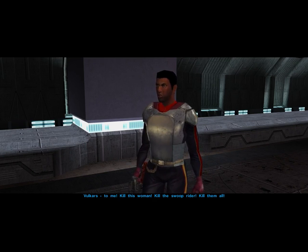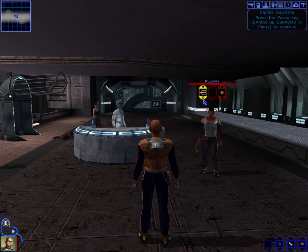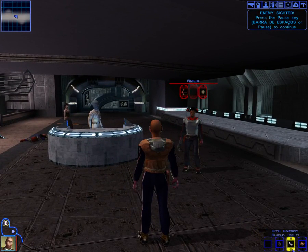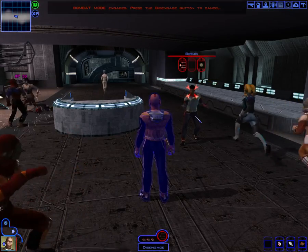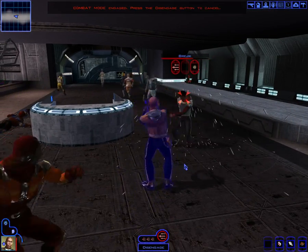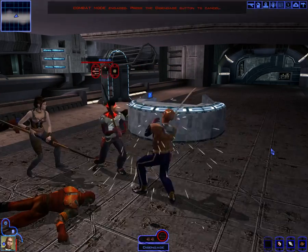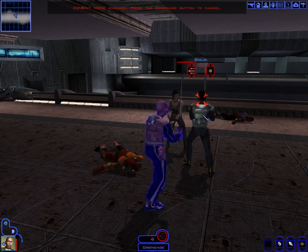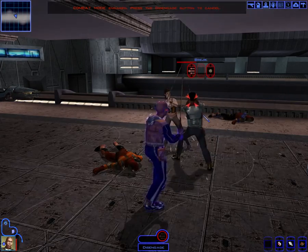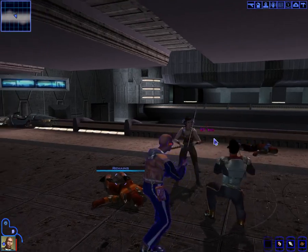Combat begins. I'm fully healed and I activate an energy shield. Bastila is fighting on her own back there — I'm missing some shots unfortunately. I wonder if I'm getting experience for her kills. She seems to be immortal at this point — let's see if I can get the killing blow. I land a hit for 400 XP. Nice.